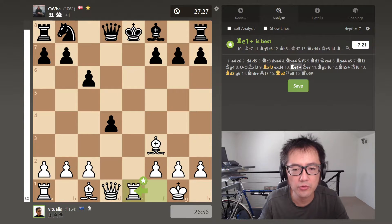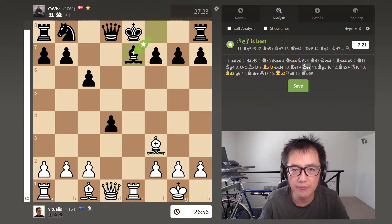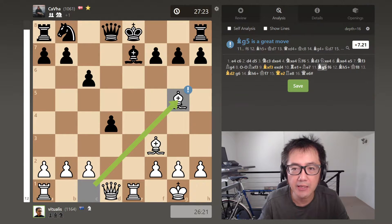So I bring my rook out to the e-file as planned. They defended with Be7, which makes sense — that bishop is now pinned. So I play Bg5. I thought this was a reasonably forcing move, given that the opponent cannot move that bishop while it is pinned to the king.